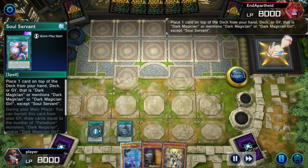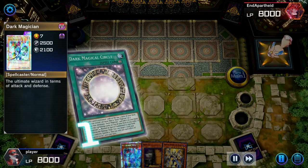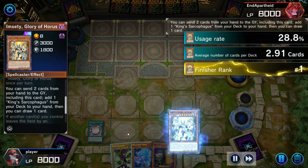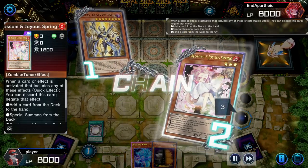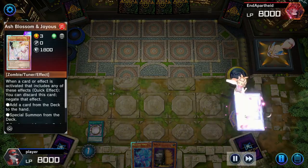This play is to bait Ash Blossom out first. So when I search Dark Magician, it's clear that I have something that discounts my Dark Magician in my hand.